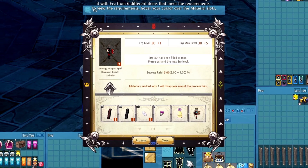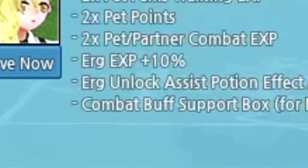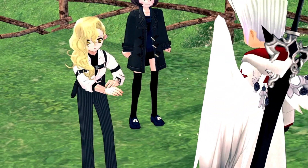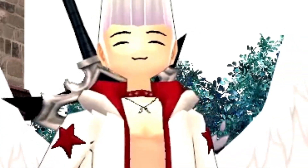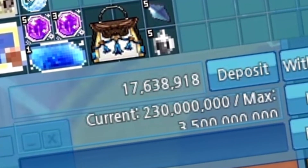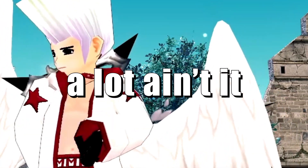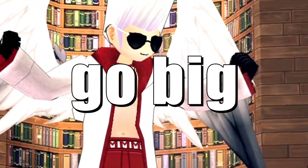But now we are ready to attempt the ERG 30 unlock. I had to wait a week to attain the ERG assist buff, which you can get from this NPC during an event going on right now, bringing up our success rate to six percent. Also during that week I saved up seven more mil by myself — I know, a lot ain't it.